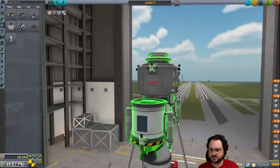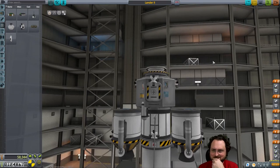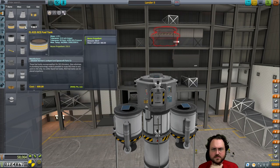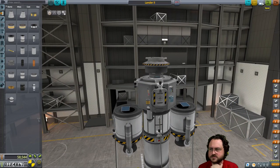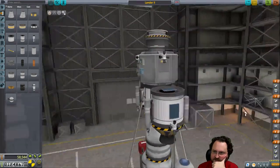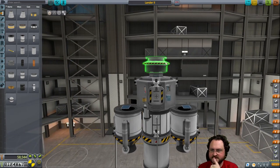That's why I was going to take this off — to add a bigger RCS tank. We don't need a ton. There's monopropellant inside of this — not much. We don't actually need much for the final landing. Is that going to block the hatch? I don't think so, but we can test. Landing lights would be good.